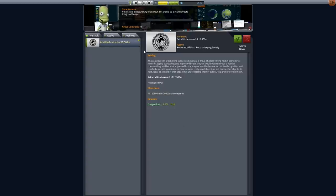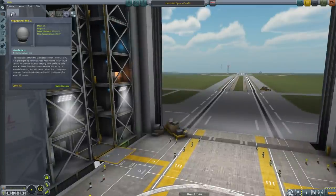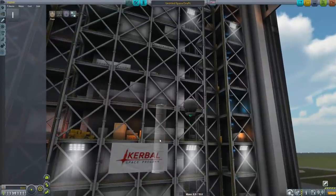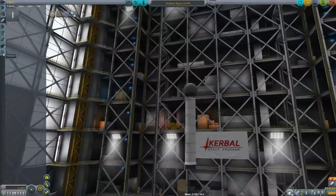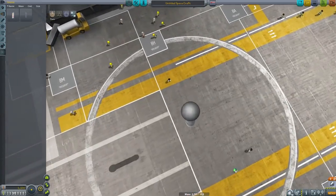The only option initially for contracts is to set an altitude record of 12,500 metres. The only gear you've got to do this is this Steputnik probe, which of course has a single attach node below it. You have this Kestes rocket, which is of course a play on Estes rockets — so this is a solid rocket motor. You cannot even right-click on this and tweak the amount of fuel on it. It comes straight from the manufacturer, and the manufacturer would have a fit if you decided to open it up and remove the fuel from it.